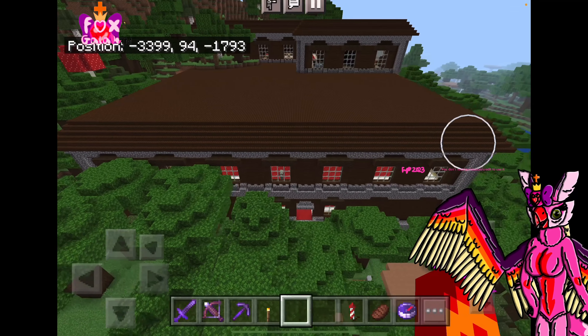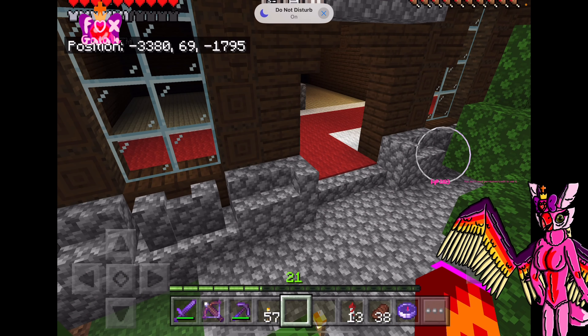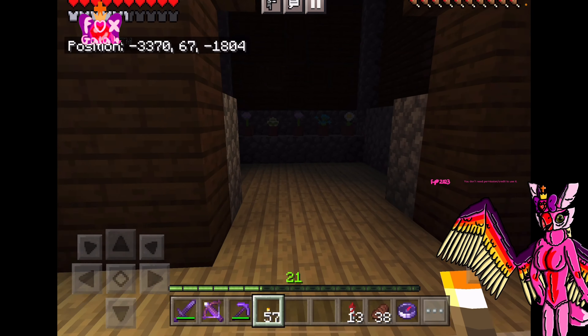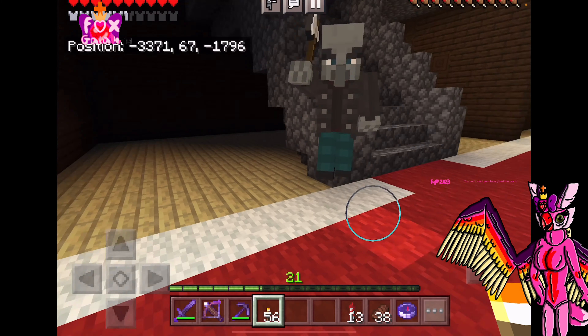I don't need to say anything else, so let's go. Now I'm in survival mode and I'm ready to go explore. I've got to be careful because there's so many mean people in these mansions. I'm going to leave torches behind so I know where I've went, so I don't run in circles.